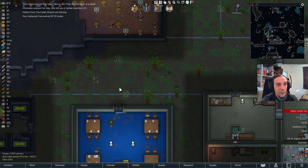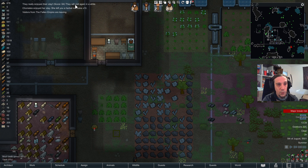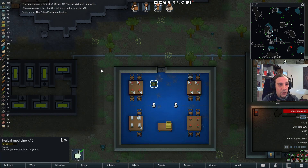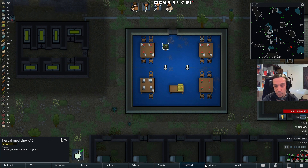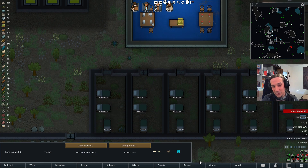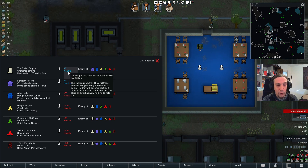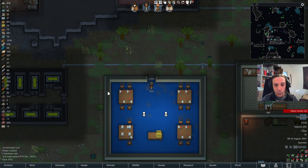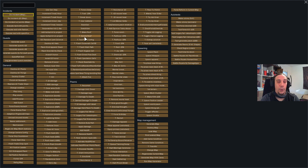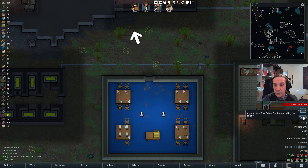My visitors are leaving now. You can see they really enjoyed their stay — score 64. Since Coniatis enjoyed her stay so much she left a gift; that's something guests will do quite often if they enjoyed their visit. The Fallen Empire had a score of zero before and now it's plus six, so you gain roughly one point of influence per 10 score.